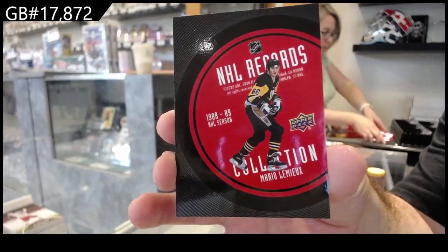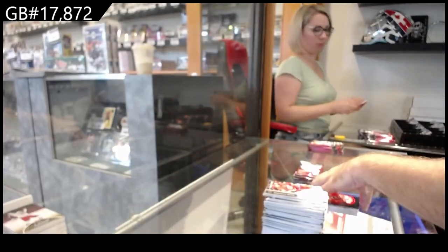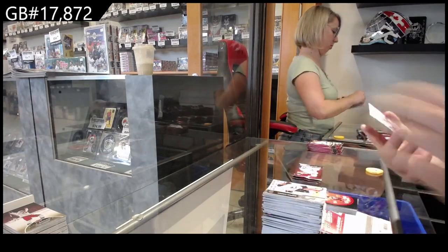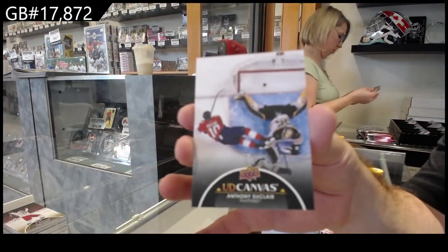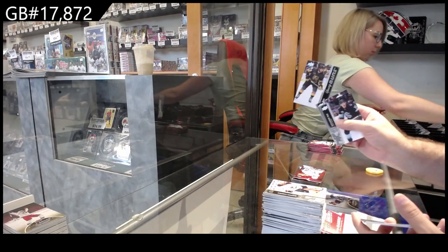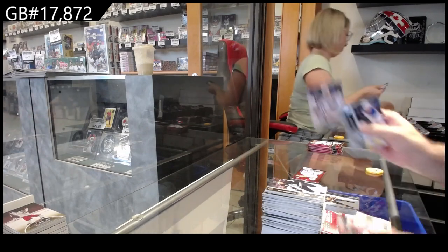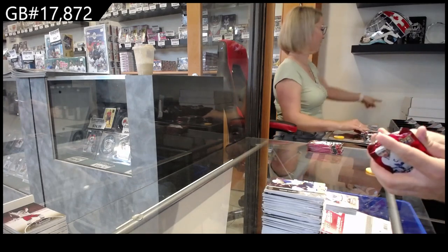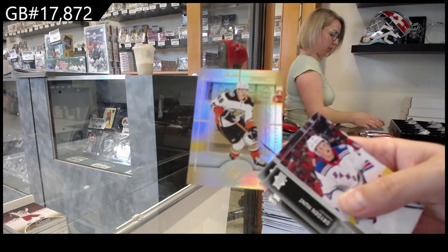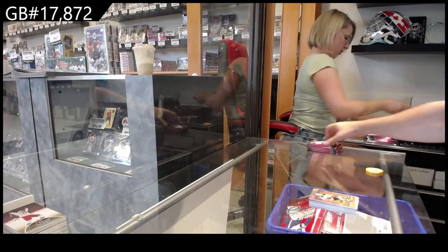NHL Record Collection — Mario Lemieux! Mario Lemieux. Canvas Black Variant Anthony Duclair for the Florida Panthers. This box just keeps pumping. Young Guns for Vegas of Totter. Canvas for the Buffalo Sabres of Middlestadt. An SPX of Trevor Zegras, Anaheim Ducks. We've got an SPX of Panarin for the Rangers. Troy Terry for the Anaheim Ducks Retro. Young Guns of Dineen for the Coyotes.